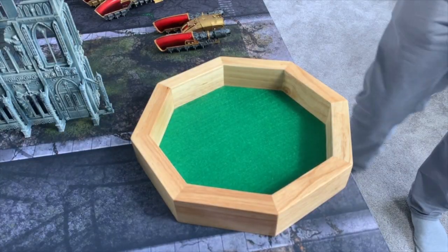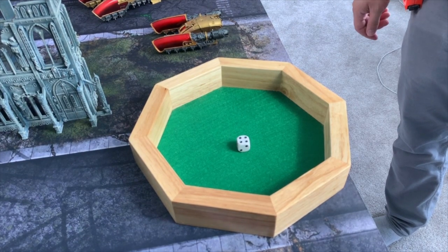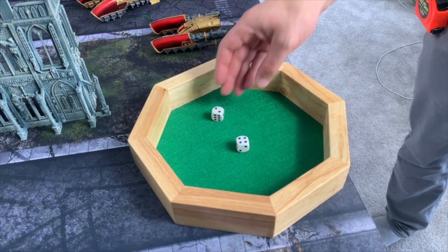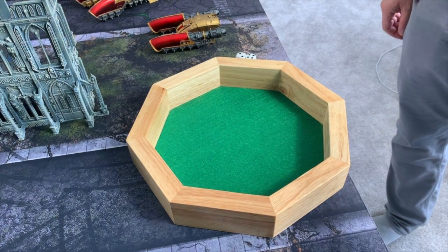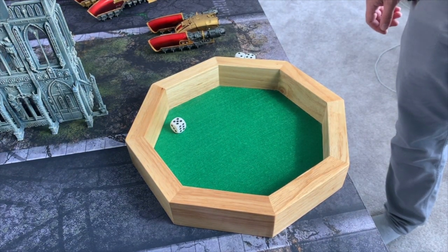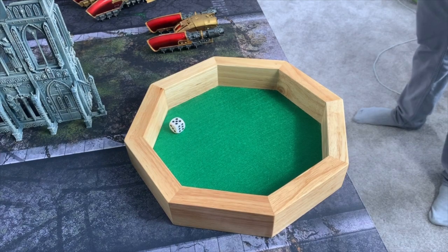Here's the mighty roll-off. Mike rolls a four, I roll a two. Do you want to try and seize? I do want to try and seize — hopefully I get a lucky six. If not, we might be in a bit of trouble. Oh, so close, yet so far away. Death Guard, turn one.